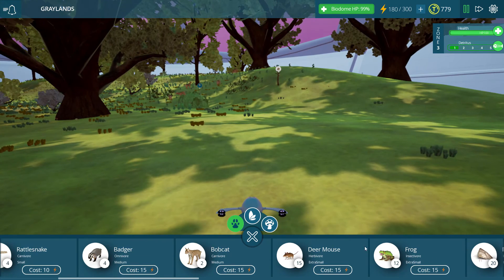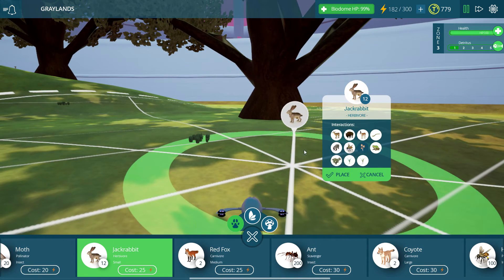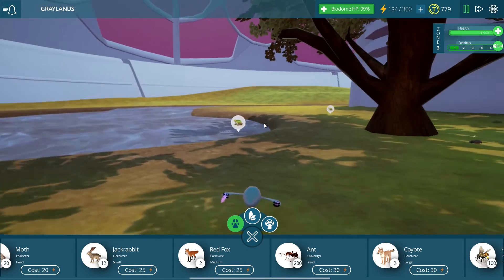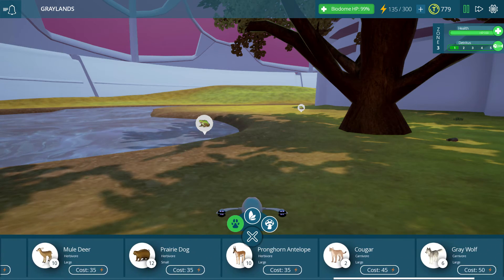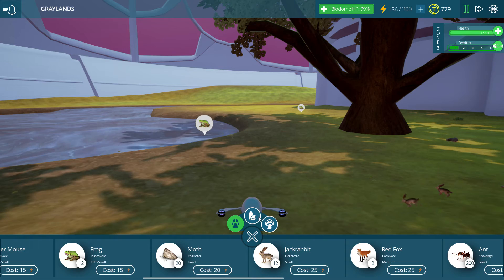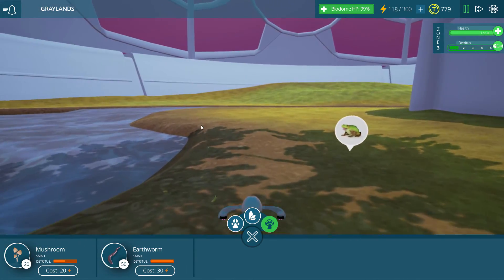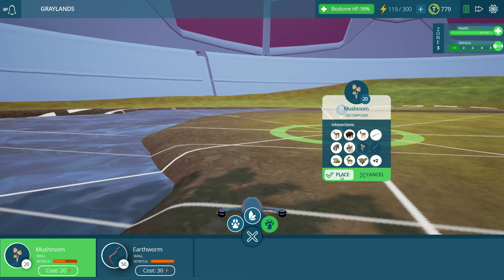Some jackrabbits would actually be great — I'm going to go ahead and put down at least two groupings. I'm glad we got these shade trees down, because I won't have to waste a ton of energy on trees at the moment. Let's start with some more plants and detritus reducers. I'd like to get at least a set of mushrooms over here, and probably a set right on this little island. Let me pull back slightly.